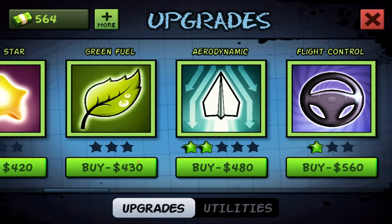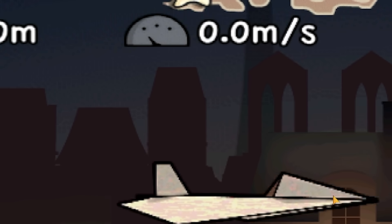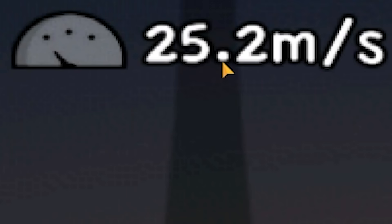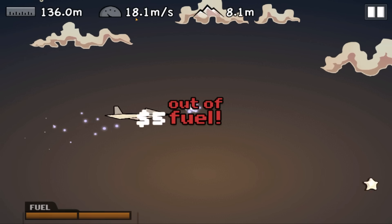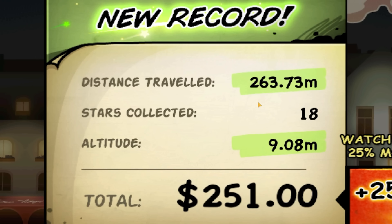I feel like I should probably spend on green fuel, so this makes my fuel last longer. 430 quid — money well spent. All right, this is our speed, let's see how fast we can actually go. I'm not going to throw up this time, just throw forward. That was a terrible throw, really bad. 25 meters a second, pretty fast actually. Can we go faster? Well yes — 29 meters a second. We hit a lucky star as well, it should slow us down but it put us up in the air again. New furthest distance traveled, collecting 18 stars on our way. We went 9 meters in the air.